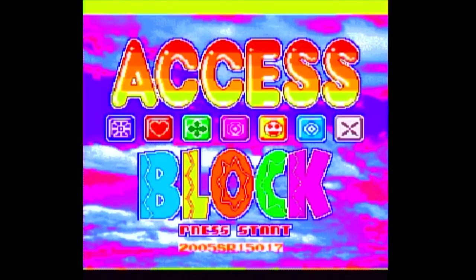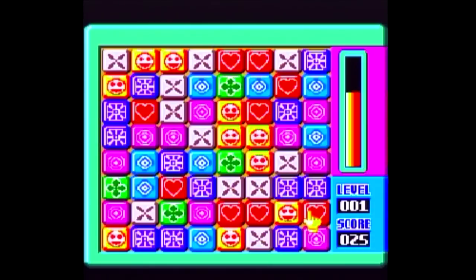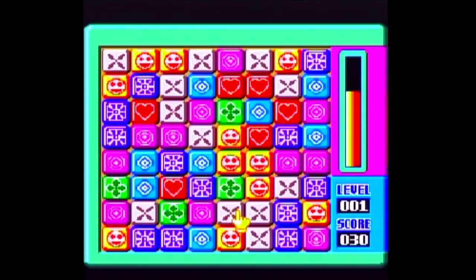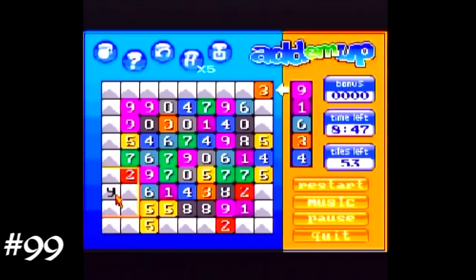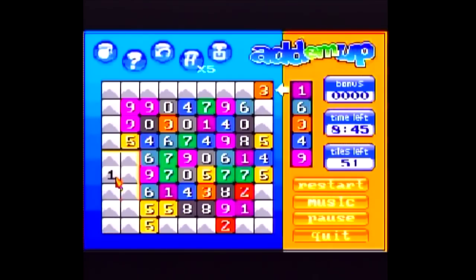I could do the eardrums joke for every game left on this thing and it would still work. Access Block is Bejeweled, or any other matching puzzle game, if it had controls that frequently don't select blocks when you click on them. You need 200 points to pass level 1. No thanks. Add Em Up is a number puzzle in which you add up surrounding numbers to equal the number in the drop tile — except when you don't, and it works anyway. Look, I like math — I was in advanced placement courses for it in middle and high school, and I like the occasional number puzzle in a game. But a game that is nothing but math puzzles that isn't Number Munchers or Math Blaster? Get that weak shit out of here!